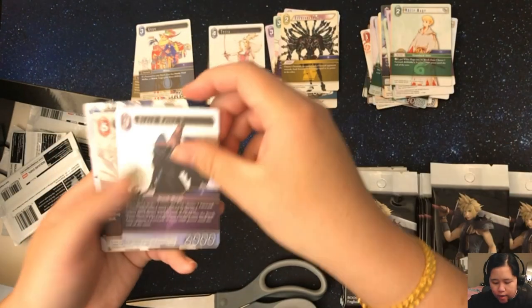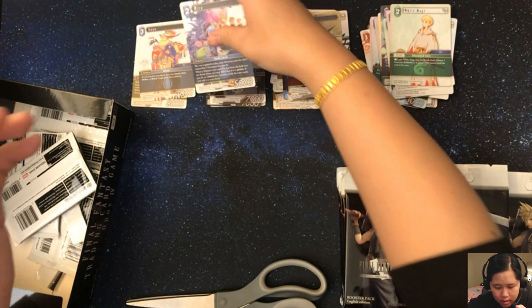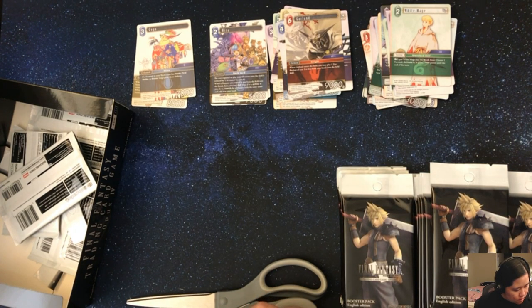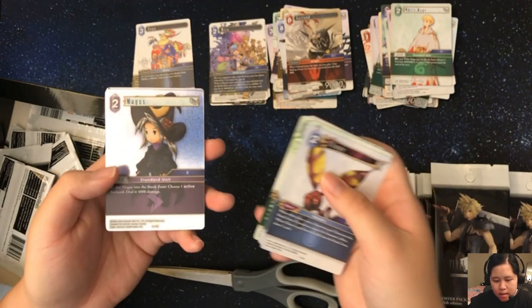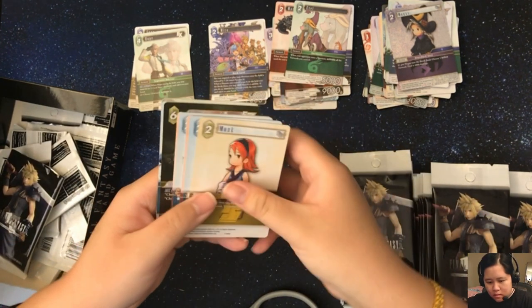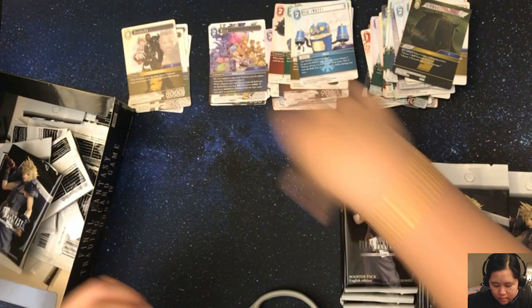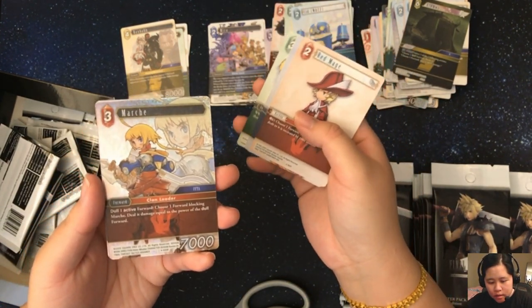Black Walls 3 — rare foil. We got a legend Mira. We have a Magus foil, common. We have an Atomos, common foil. We have a March, rare foil.